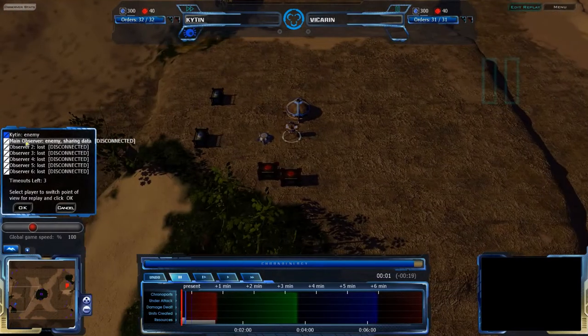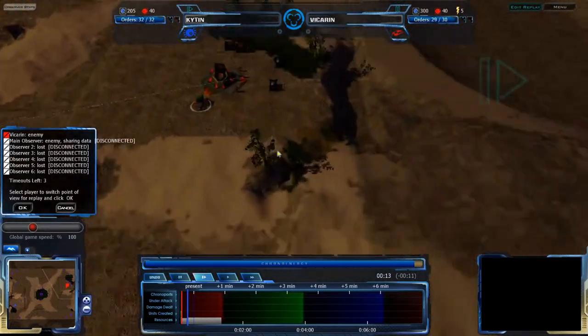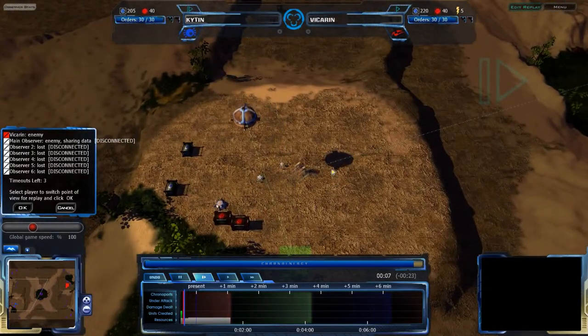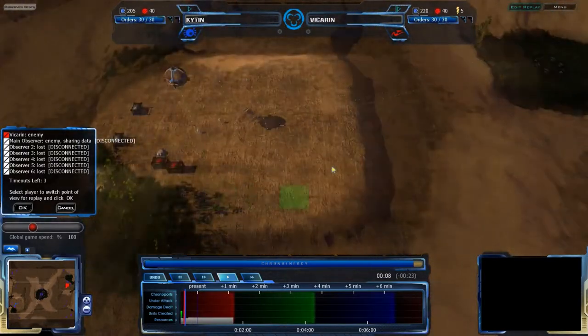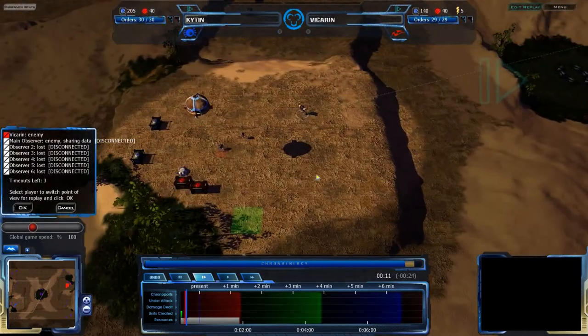Vicarin is playing Vicar in the top right corner, Kitan's in the bottom left corner. This is on Cataclysm Ridge, which should be very familiar. This used to be known as Hills, now it is Cataclysm Ridge, because Hills is a pretty bad name — it never really fit. It's more of a ridge, and now it is so named.